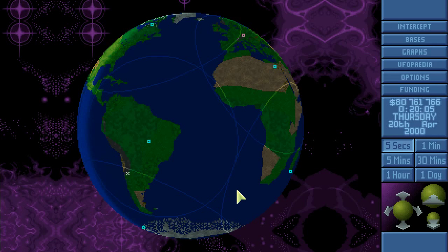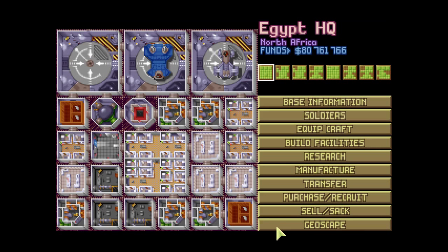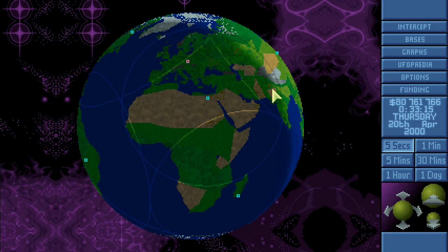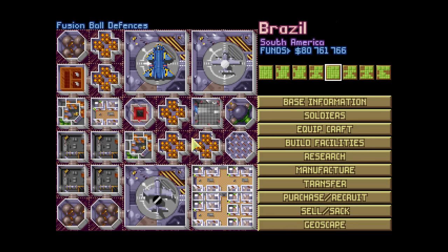Hello everyone and welcome back to Let's Play OpenXCOM Final Mod Pack. In the last episode we found out that we are ready to go to Mars and we are now researching Cydonia or Bust to finally be able to take off and kick alien brain butt. But before that we want to finish all the research and have a look at some special radar craft and how they look on the battlescape.